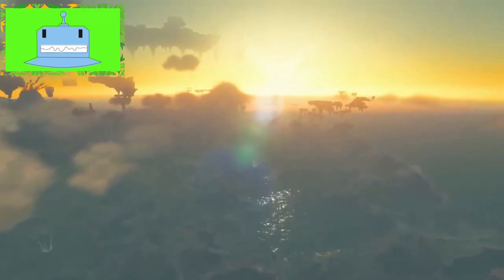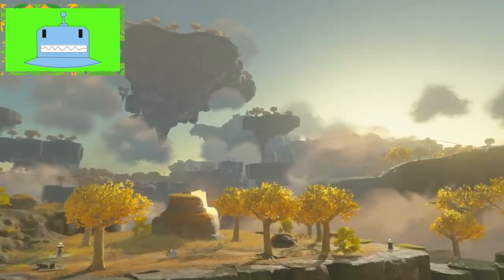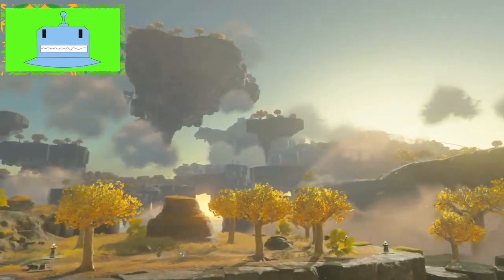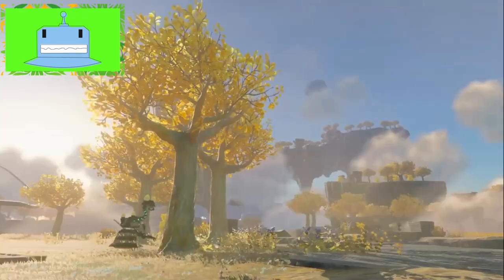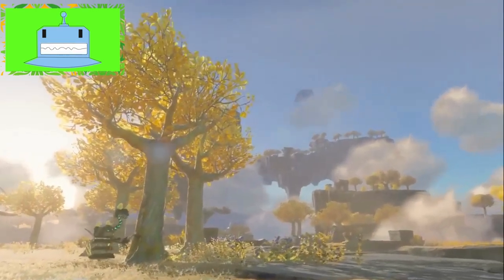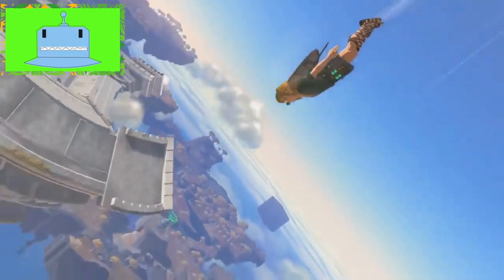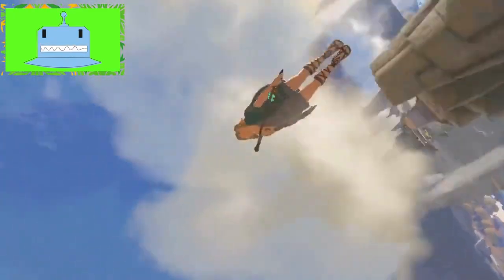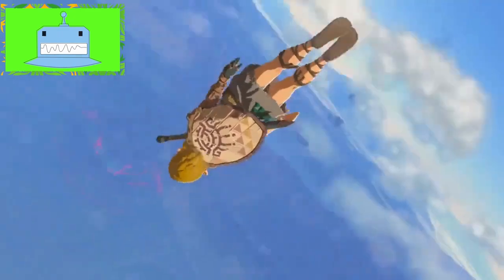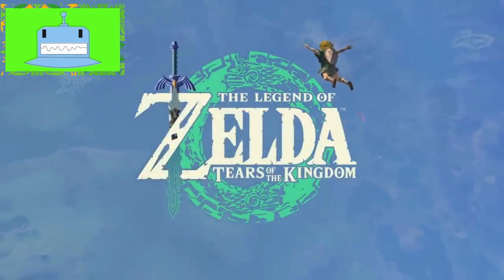Before we delve into the process of upgrading Link's energy cell, let's talk about the Zonai and their significance in Tears of the Kingdom. The Zonai were a highly advanced civilization that once thrived in Hyrule. They left behind a treasure trove of technology and items that Link will discover throughout his journey. Many of these Zonai items require a power source known as Zonai energy cells. Initially, Link will receive a single energy cell, but the devices he encounters throughout the game are designed to accommodate more.